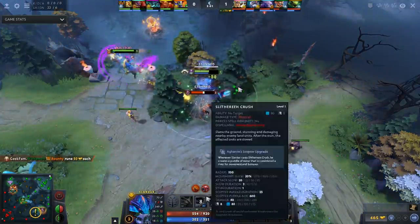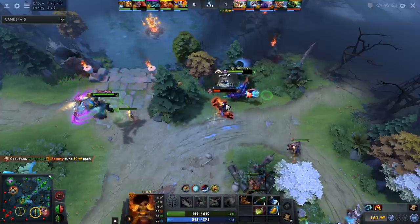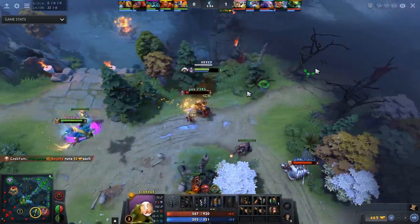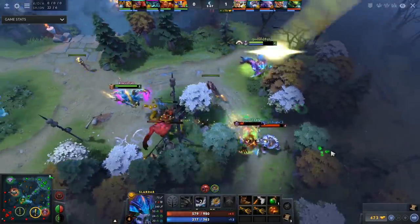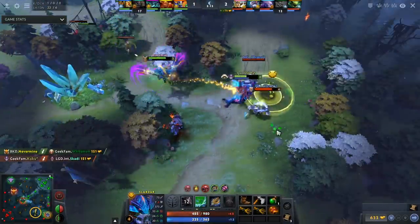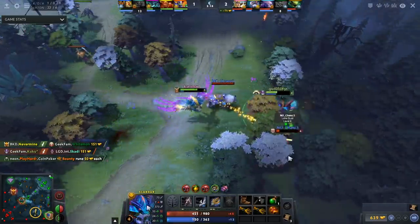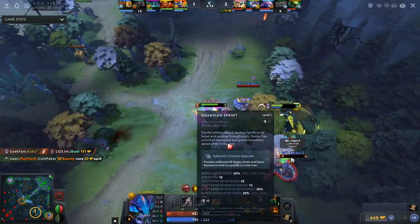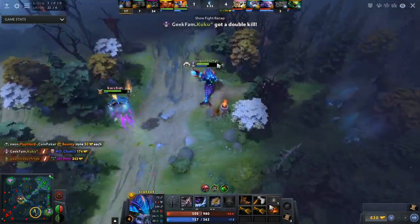For killing people, it's generally important that by level three you have two points in Bash and one point in Stun. Typically you take Stun at level one because it lets you secure creeps — it sounds a bit weird, but it makes sense. The Bash can be hard to use effectively if enemies are paying attention. But with Bash and Sprint at level four, you're able to secure a ton of kills with the help of your ranged support.